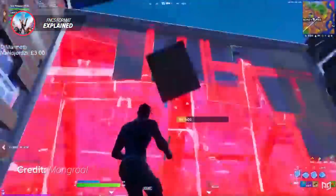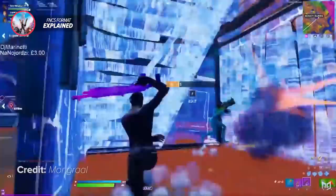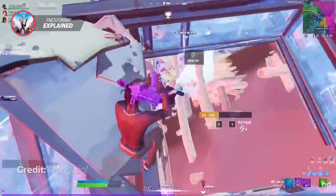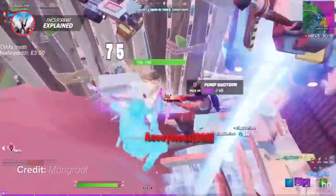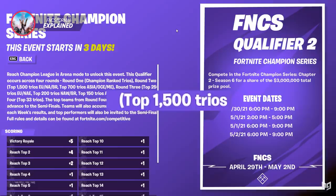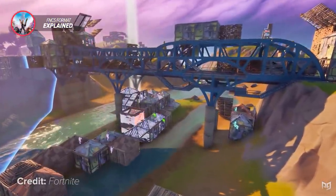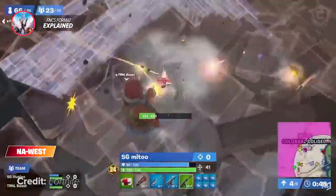To participate in the FNCS open qualifiers, your entire trio must be in the champions division. Once your entire trio has reached champs, be ready to play each qualifier on Friday. The first qualifier is very easy and just requires your trio to have three to four good games to really qualify to the next round. To qualify for the quarterfinals, your trio must place in the top 1500 out of all the other teams playing. This is very easy for well-established teams — just make sure you don't get too overconfident. In the quarterfinals, you must place in the top 250, and this is where it gets hard. Many pro teams argue that qualifying for semifinals is more stressful than finals due to how different it is than just playing a set lobby.